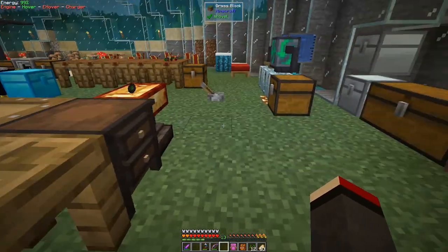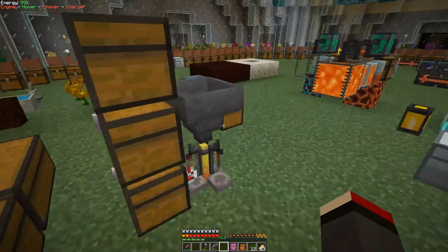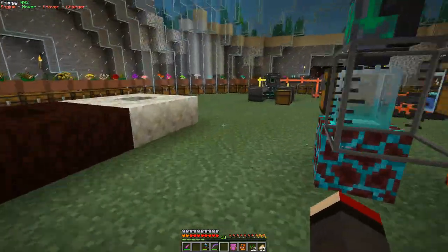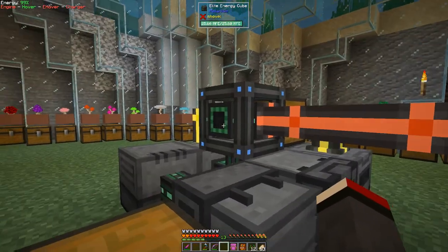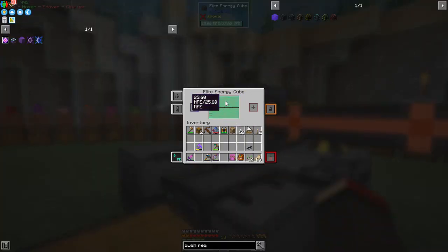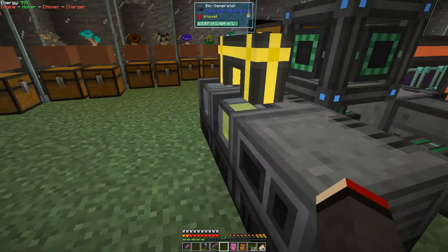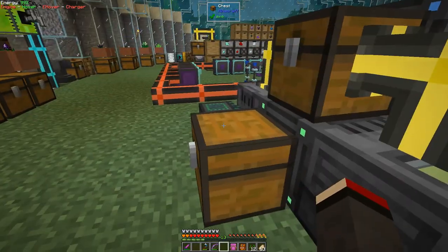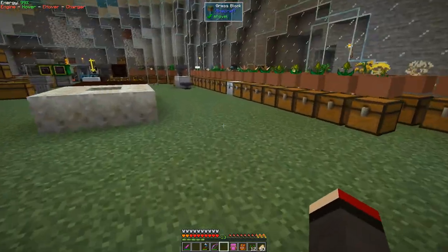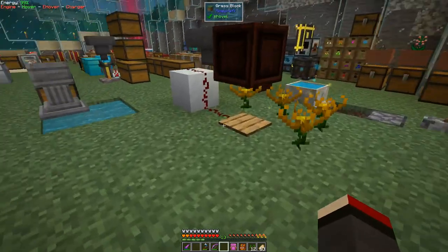There was one thing I forgot to tell you about — I added a second bio generator to the Mekanism setup to give more power. That's how I've been charging up items in here. It's reasonably fast and doesn't take too long — these bio fuel generators are reasonably powerful. Fairly straightforward, nothing special there. That's about it for the bio generators.